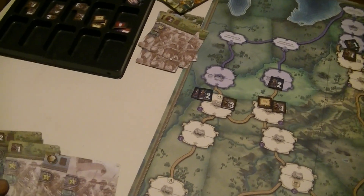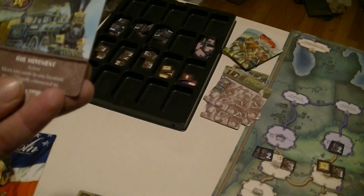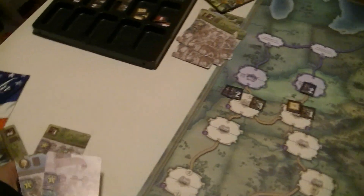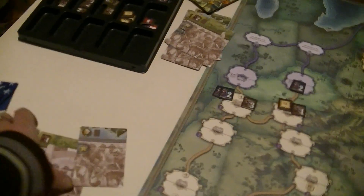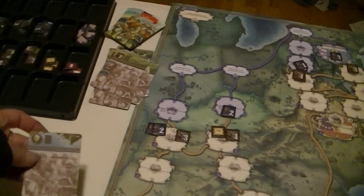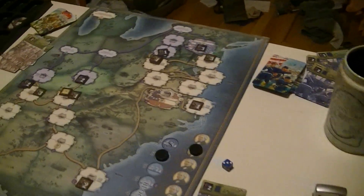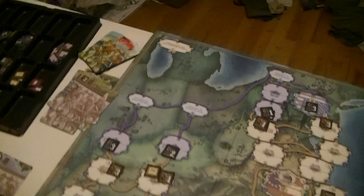What's our defense look like? We've got three, four. I've got a good card. What is rail movement? Two units to any location you're legally connected to. I'm going to defend, taking advantage of the defensive terrain. So I am a seven. The Union is a five, six, seven — it is again a one-point victory.